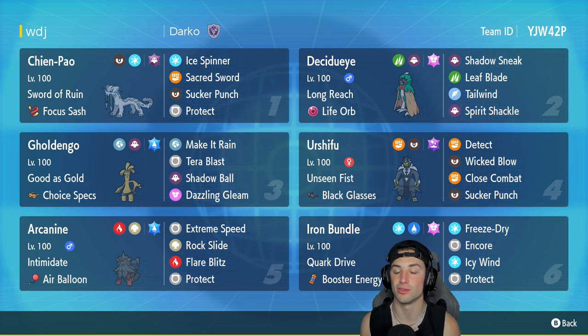Iron Bundle has Quark Drive as its ability and its other three moves are Freeze Dry, Encore, and Protect. If you want to rent this team for yourself, the rental code is in the top right-hand corner. Let's hop on the ranked double ladder and grab some wins with this Decidueye Regulation D team.